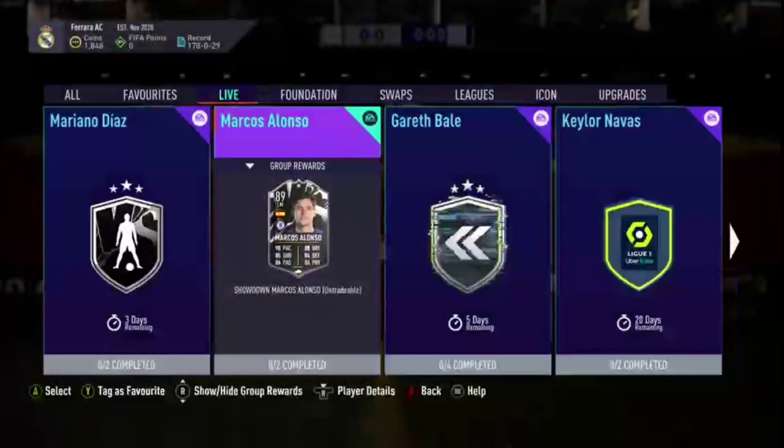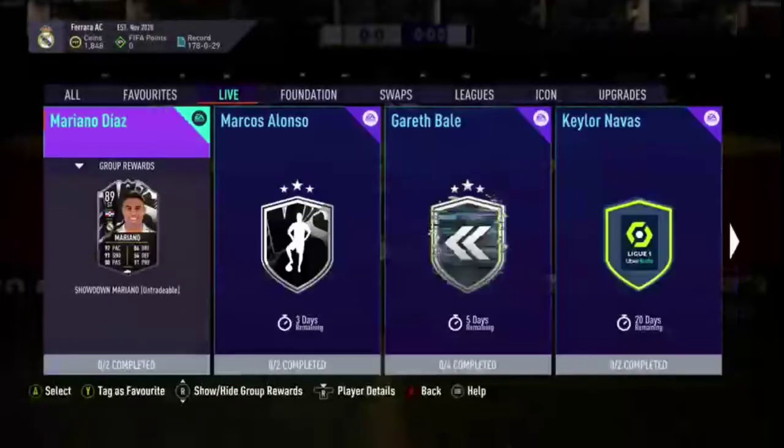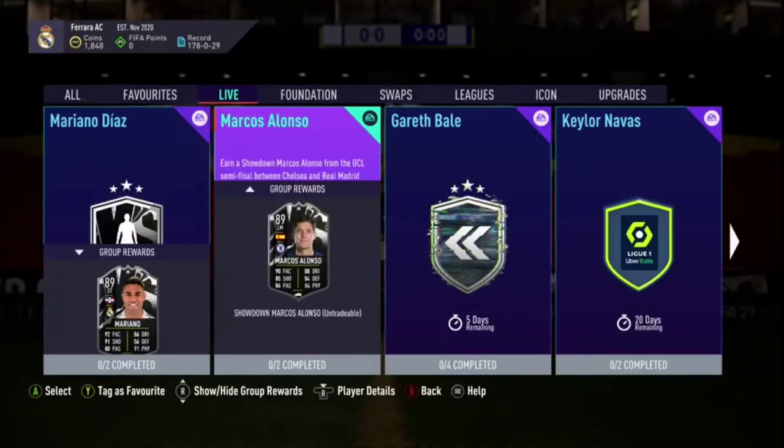He's also two squads — I reckon it's going to be the same as Mariano, like 84 and 85 as well. So literally they're both 84/85, which means with Bell at 300k for the entire team, they're probably coming in at minimum 150 to 200k.